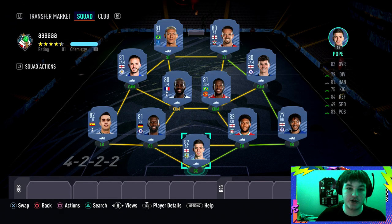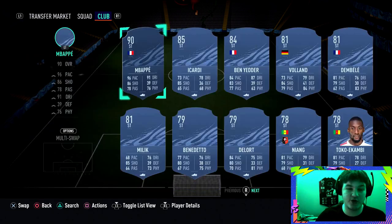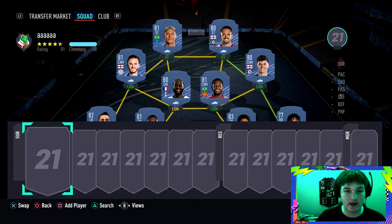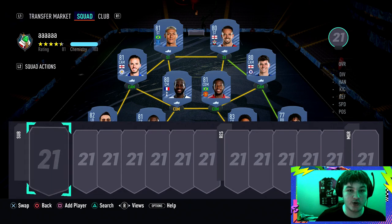Without further ado, let's get into the squad builder. This is one of the objectives where you literally do not need any specific players. I've gone for a full Premier League team, but it doesn't have to be — you could build a cheap Serie A team or a Ligue 1 team. For the sake of the video we've built a Premier League team because it's simple and easy. This is currently coming in at roughly 25 to 30,000 coins.